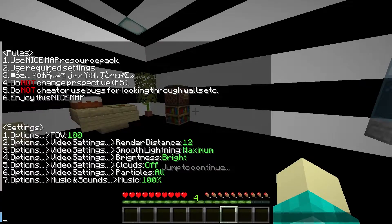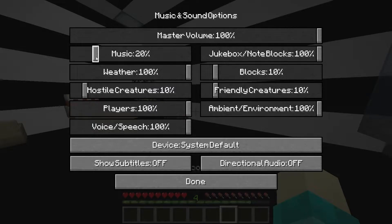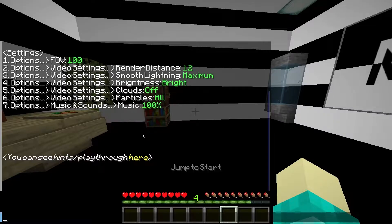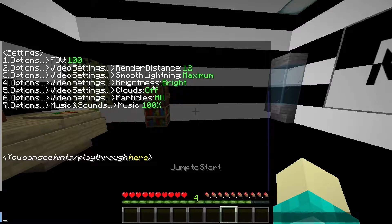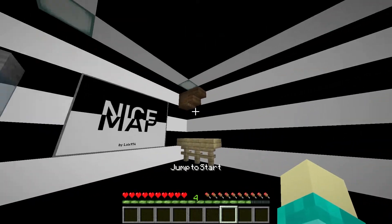Render distance 12, maximum bright, and music to 100. I guess it kind of wants to have background music. I think we're good to go. And I don't really know if there's anything else in here. I mean, there's a jukebox — I'd need a disc for that.